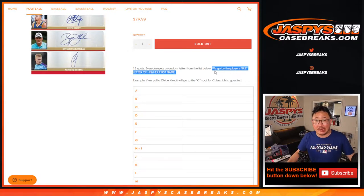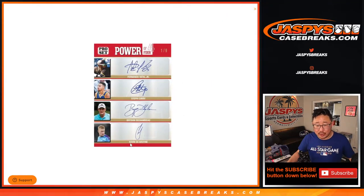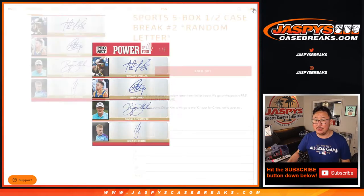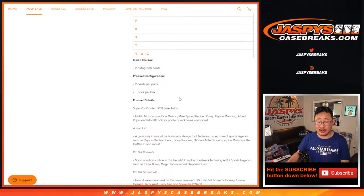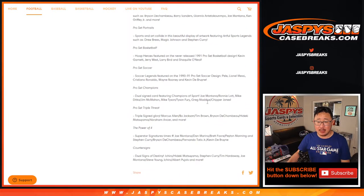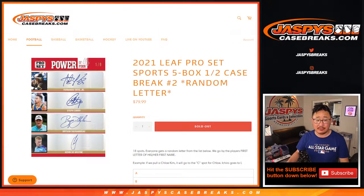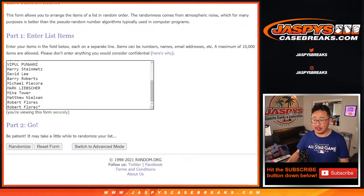So if we pull Chloe Kim, for example, it'll go to C. Ichiro goes to I, Pele goes to P, so on and so forth. Kevin De Bruña, K. Bryson, Steph, Fernando Tatis — F, S, B, K. Those will be randomized if we pull that quad relic right there. Two autographs per box. A lot of nice fun design. Multisport, seeing a lot of different players we haven't seen before, which I really like.